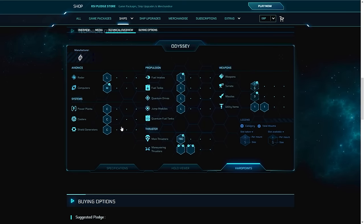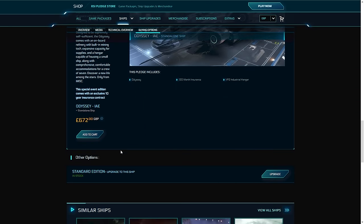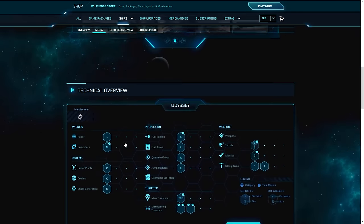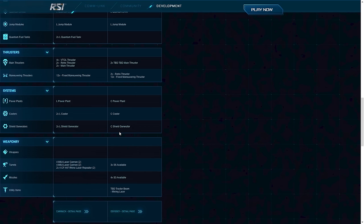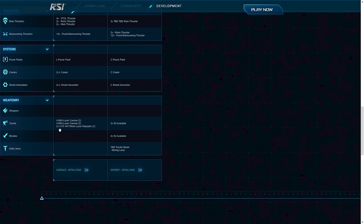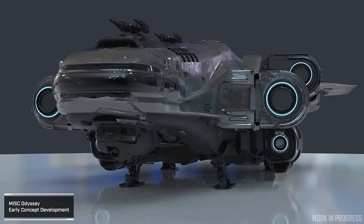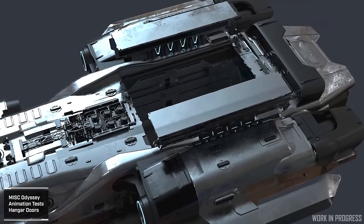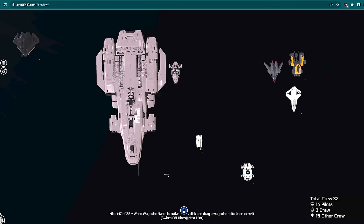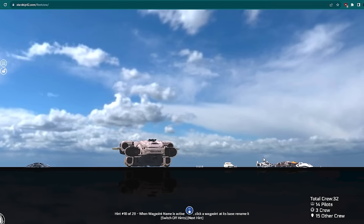Moving on to shields, the Odyssey far outweighs the Carrack in durability. The Odyssey has a capital class size shield able to withstand around 750,000 hit points compared to the Carrack's 200,000 — making it about half as durable as the 890 Jump. The Odyssey also wins the arms race with three size 5 turrets and four size 3 missiles, and it even comes equipped with a ship tractor beam, which is a potential game-changer. The Odyssey is not currently modular, but with a base setup this good and a hangar spacious enough for a wide variety of ships, it's practically modular by nature.